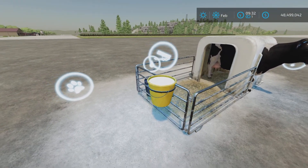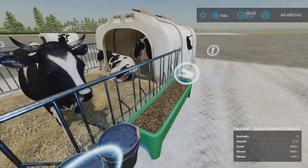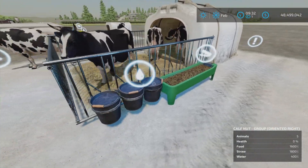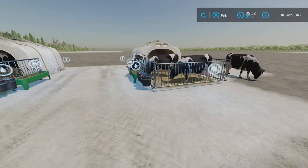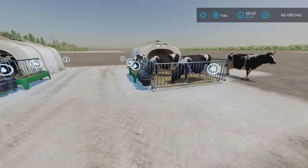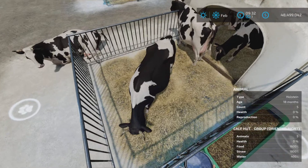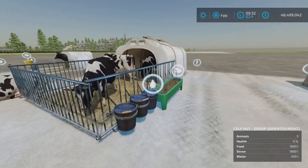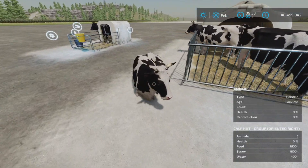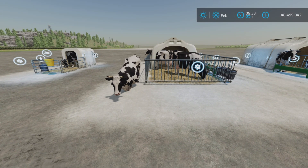I was able to fill it up with a trailer. It does take bales in the food fill area. Here's the food fill area and I'll show the water afterwards. There's no manure capacity shown here, but according to the description, manure should appear inside. It will not produce milk or slurry, as these are really meant for calves.